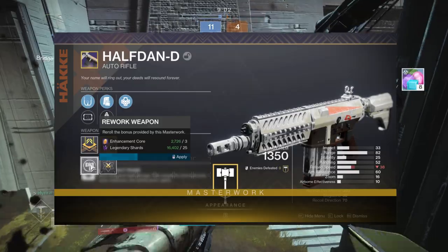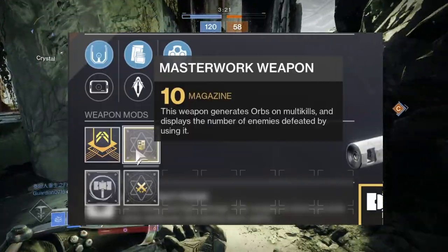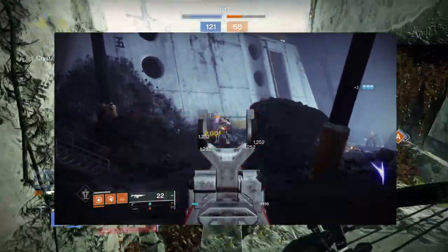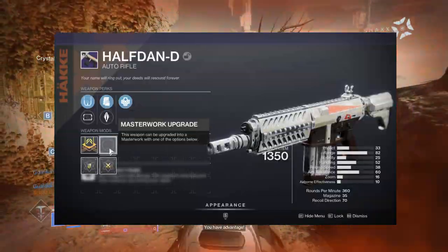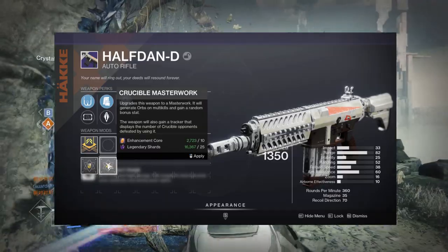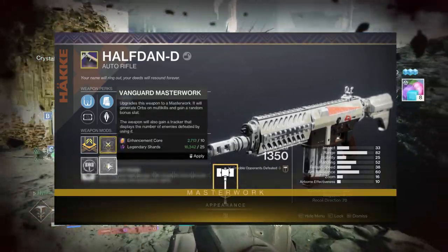Now, you may have noticed that the old masterwork system has the description which states that it allows the weapon to generate orbs after multi-kills. However, as you can see, it doesn't actually work. On top of that, the old masterwork system has two options — one being the vanguard masterwork, and the other being the crucible masterwork — and the only difference is changing the kill counter between PvE and PvP.